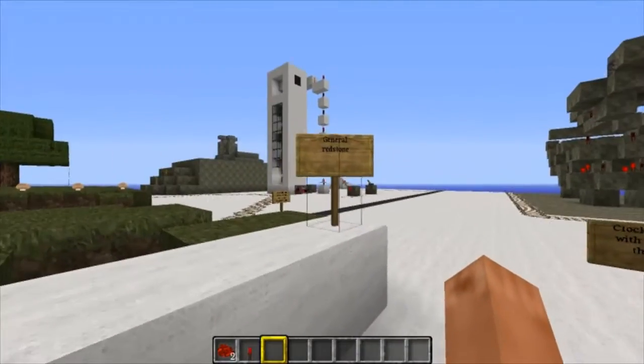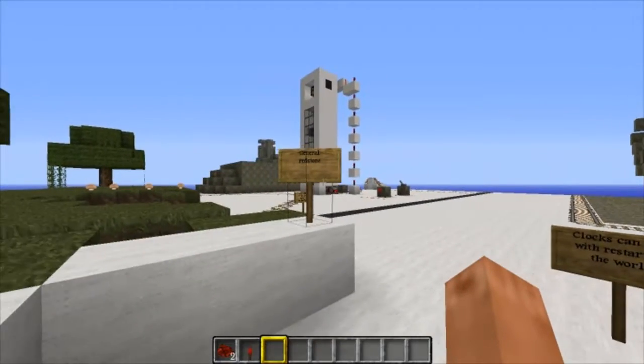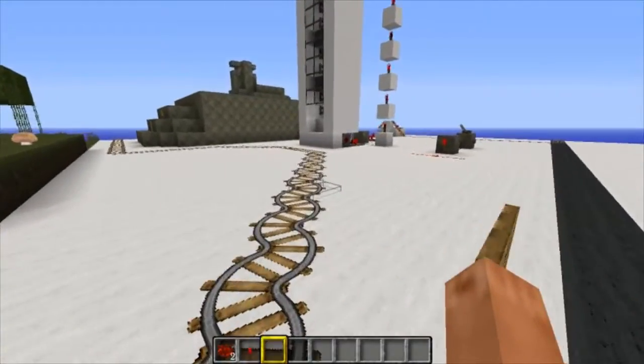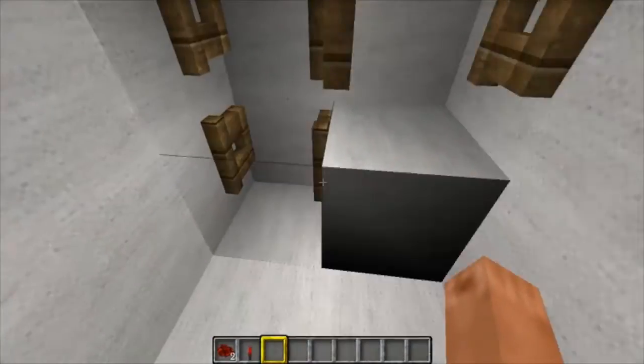Hello everyone, it's Bladers again. Today I'll be showing you the elevator. As I told you last video, this is also located in the general Woodstone area. So let's go — this is the elevator, it works with a conveyor belt.